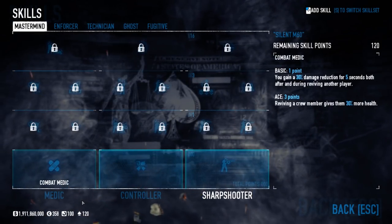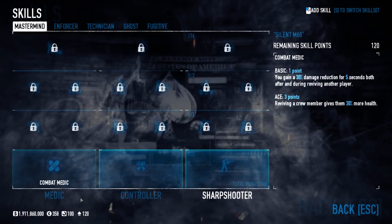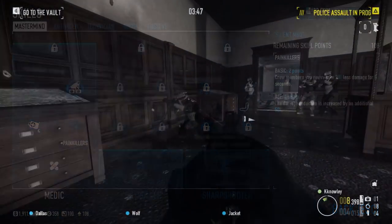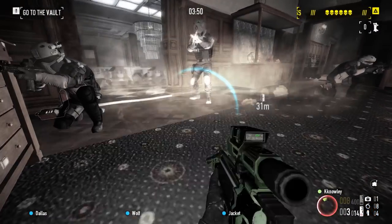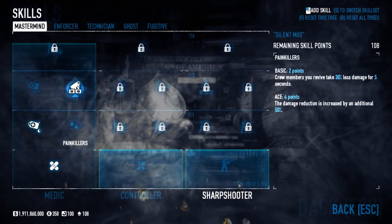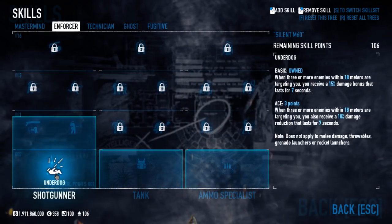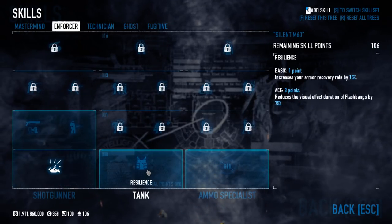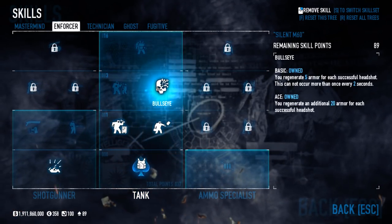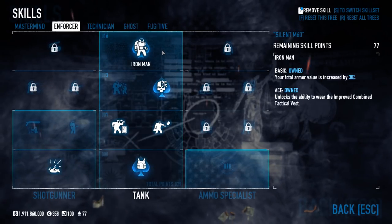Let's start in Mastermind. You need to be at least Infamy level 5 to copy this build exactly. We grab Combat Medic, Quick Fix and Combat Doctor — all skills designed to prolong our life in the really unforgiving 1 down mode, allowing us to reset downs when we interact with the 4-use doctor's bags, effectively giving us 8 times as many lives. I also pick up a quick extra point in Stable Shot, helping out our M60's base stats even further. In Enforcer I put a spare point in Underdog and then spec heavy into the tank tree, getting to the Improved Combined Tactical Vest by acing out Resistance, taking basic Die Hard and Transporter, acing Bullseye and then finally acing Iron Man. These are our key survival skills, with Bullseye helping us fill up that massive armour pool of the ICTV.